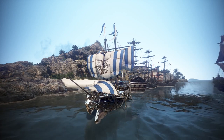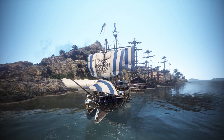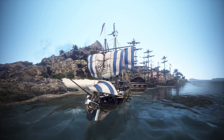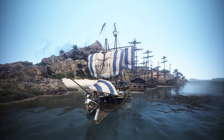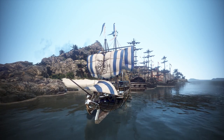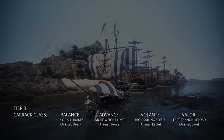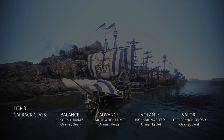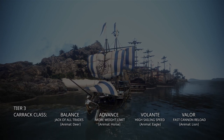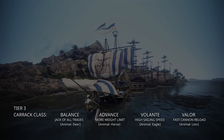Instead of doing it the conventional way — starting from tier 1 and tier 2 to tier 3 — I'm going to reverse engineer the process of explaining the upgrade path. We're going to start off from the final tier, which is the tier 3 Carac class, talk about the pros and cons, so that right from the start of this video you will be able to decide what is best for you. Then we'll trace back to the upgrade path to see where your starting point should be.